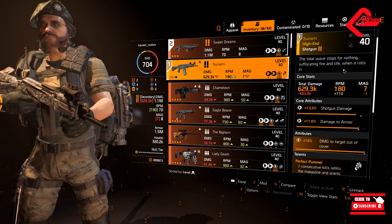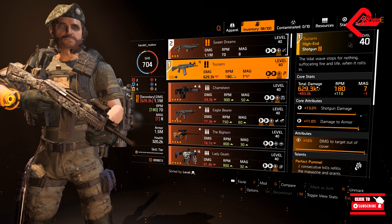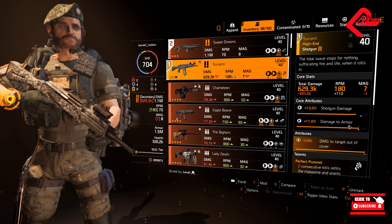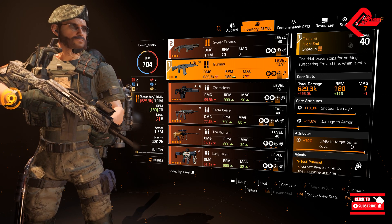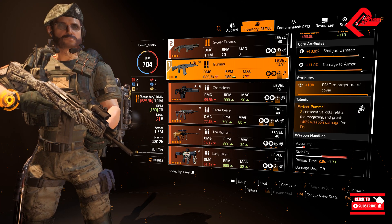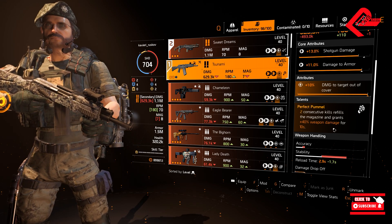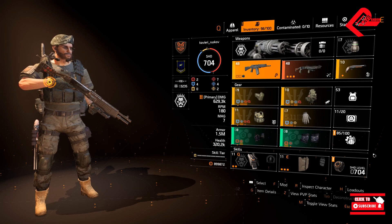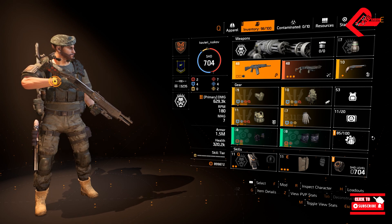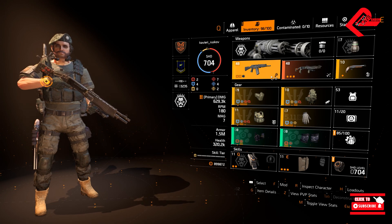For the primary weapon, we will be having this named item called Tsunami. It is a shotgun as well. We will be having 629,000 damage, 13% shotgun damage, 11% damage to armor, and also max 10% damage to targets out of cover. We have the talent called Perfect Pommel — two consecutive kills refill the magazine and grant 40% weapon damage for 10 seconds. The reason we're equipping two shotguns is: first, we'll smack enemies with the Sweet Dreams exotic, and right after, we'll hit hard with the Tsunami named item.